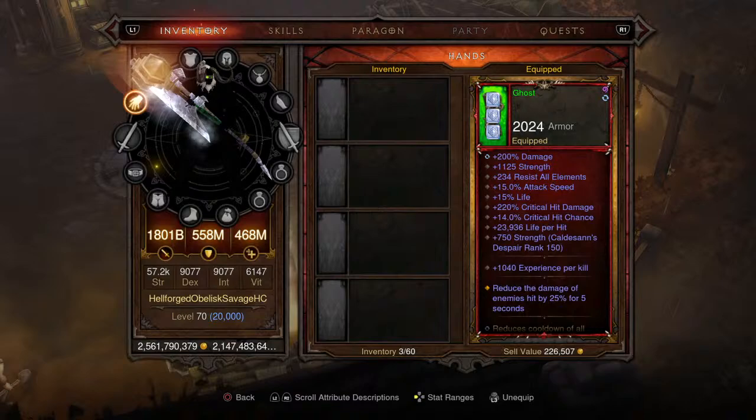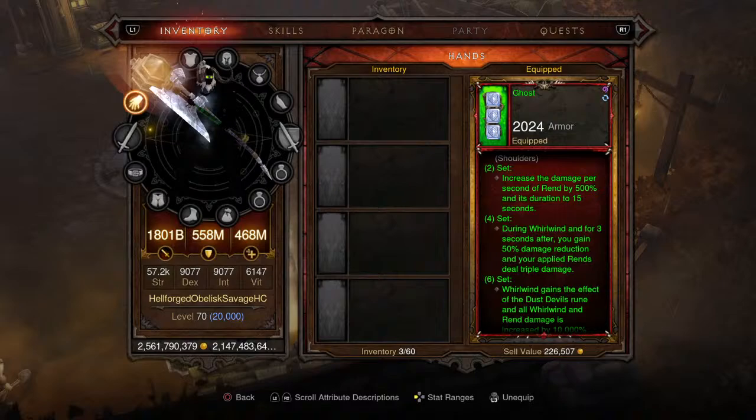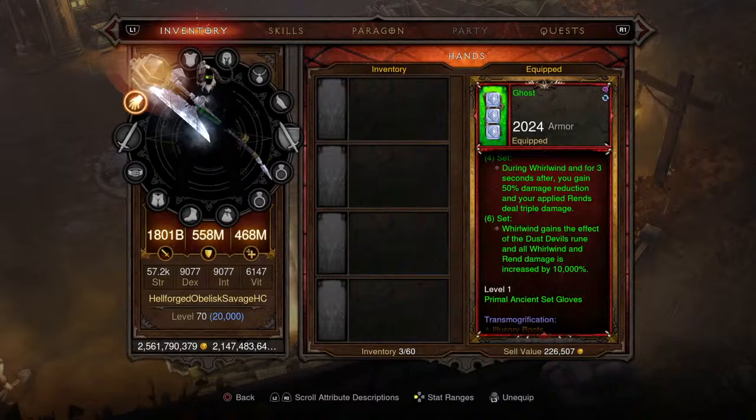Moving on to the first piece of the Wrath of the Waste set - it's got some damage, strength, critical damage, and critical chance, but the main part is that 1,000 experience per kill, which is going to stack. The two-piece, four-piece, and six-piece set bonuses are available with no Ring of Royal Grandeur needed, so you can use anything in that jewelry slot. The two-piece, four-piece, and six-piece set bonuses are shown on screen - pause if you want to read them.